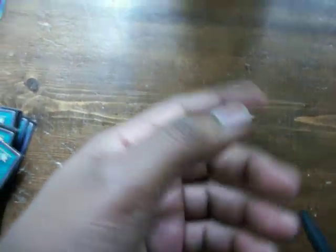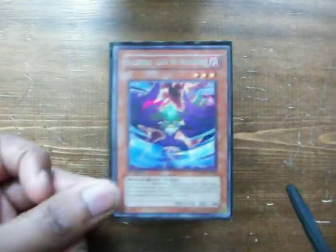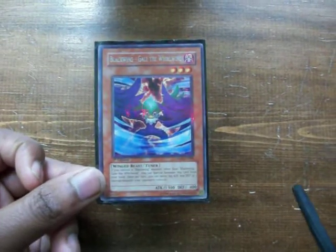You can use the Black Whirlwind springboard, which is what I do. I'll activate Black Whirlwind, then normal summon Kalute, search out Gale, halve the attack, synchro for six, and run it over completely. Speaking of which, Gale is limited to one.